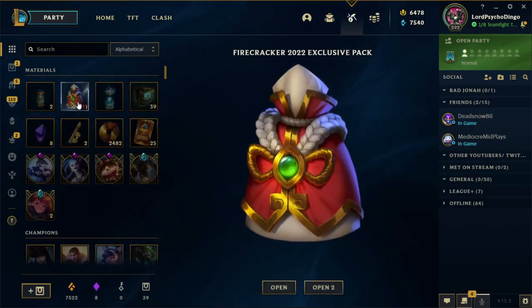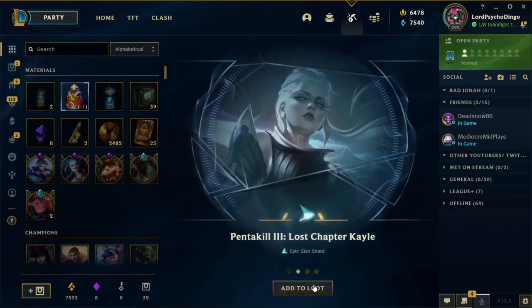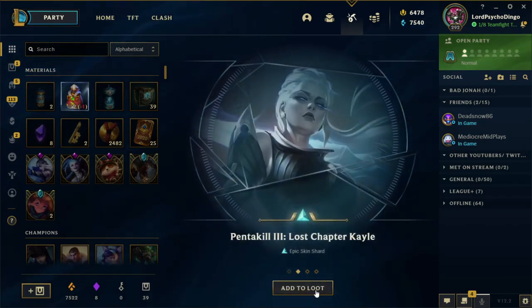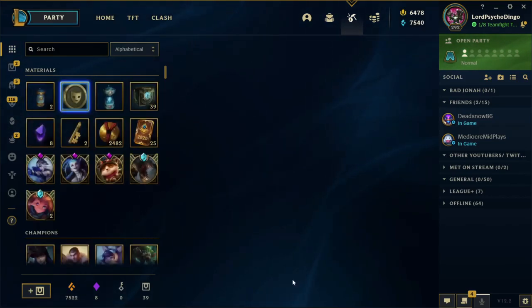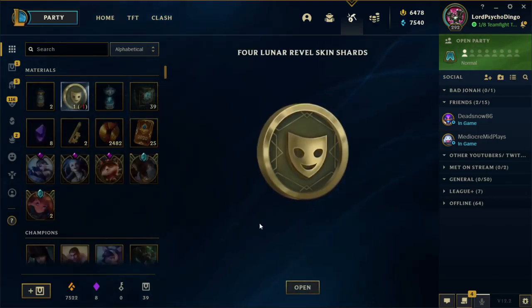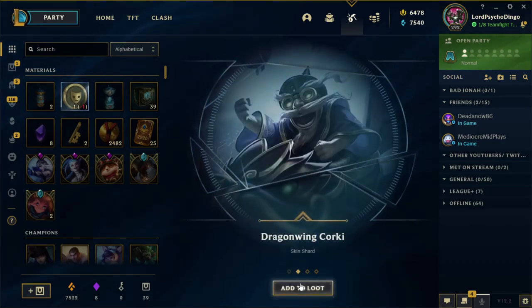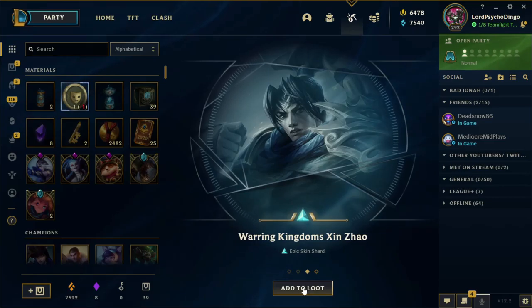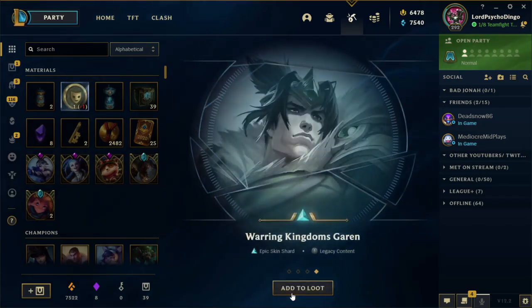Four Lunar Reveal skin shards. Pentakill 3, Lost Chapter Kale, Sand Wraith Pyke, Championship LeBlanc. Contains four skin shards from past lunar events with 975 RP or higher. Panda Annie, Dragon Ring Corki, Warring Kingdom — this is from an event; I thought this was one of his normal skins. And Warring King — I guess the Warring Kings are part of that.